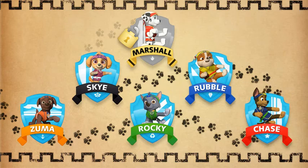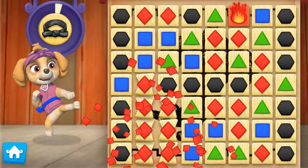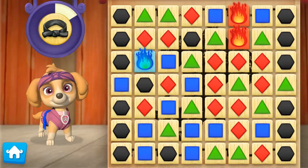Let's help Skye — all paws on deck! Let's Pup-To it! To help Skye earn her black belt — Hi-yah! Whoop-whoop! Pup-tastic! Hmm, that's not a group!